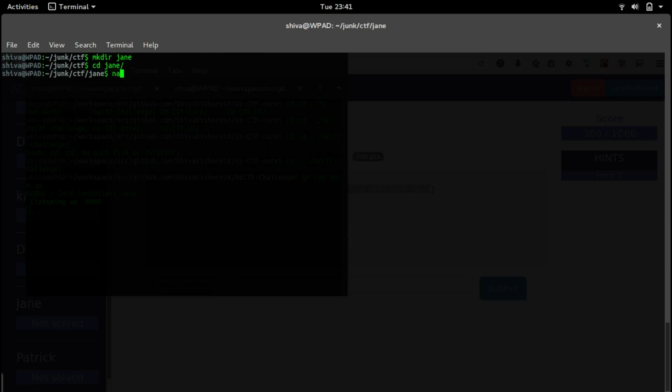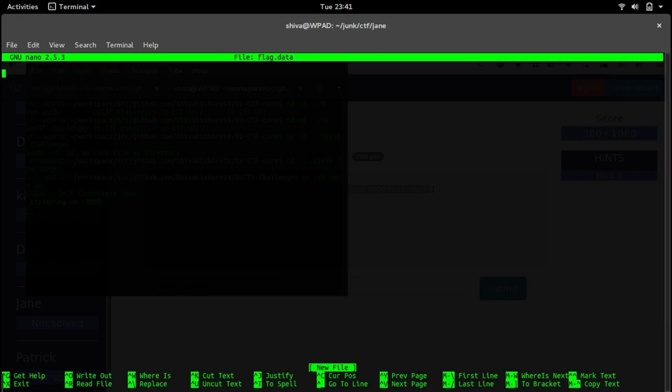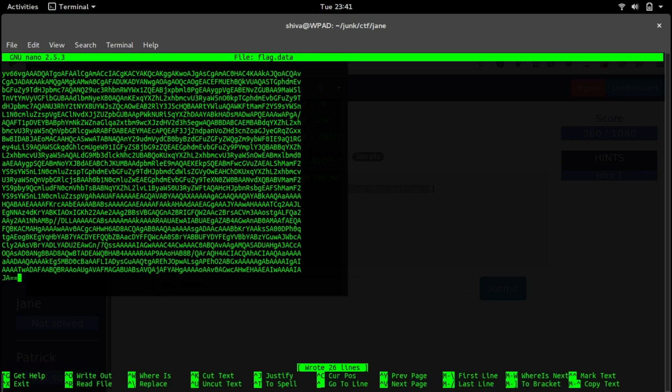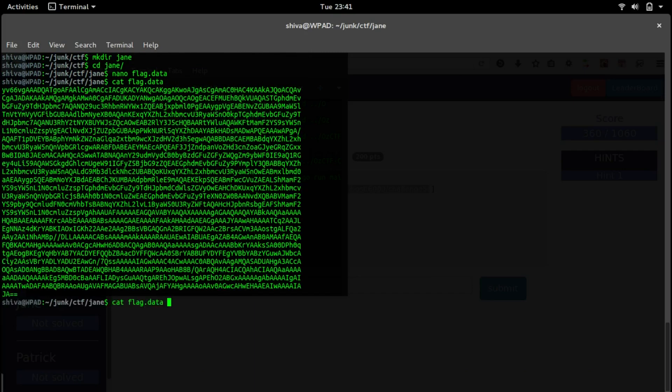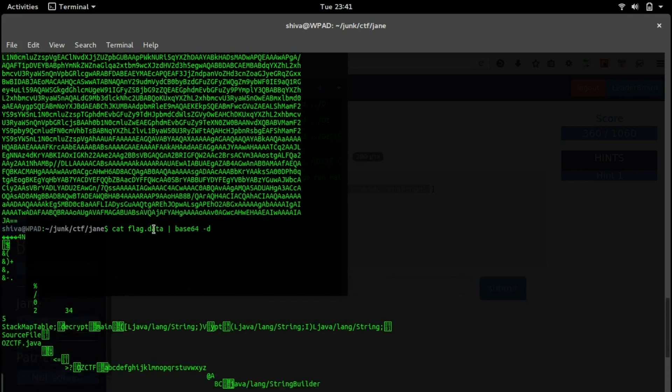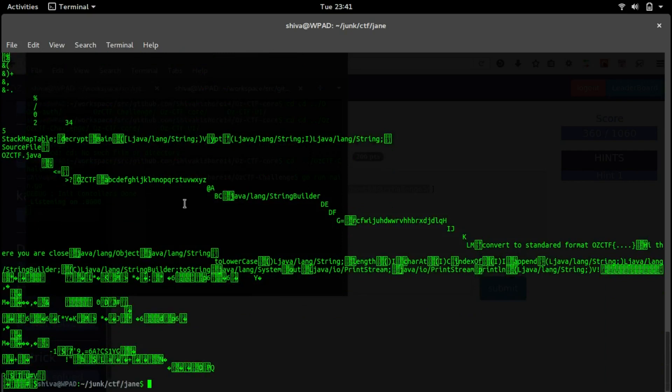Let's make a directory called 'jane', create a new file called flag.data, paste the Base64 content in. Then we run: cat flag.data | base64 --decode — it gives us some printable and some non-printable characters, indicating it is a binary file.